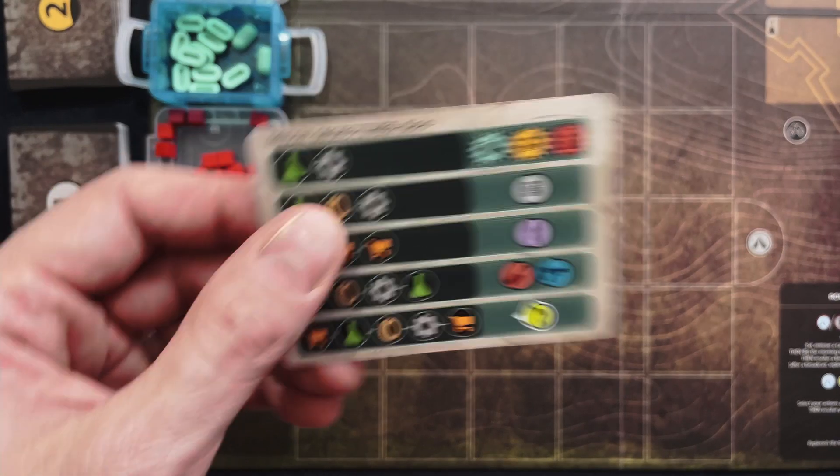Next we're going to pick a recon objective card. There are two available in the box for solo — pick whichever one you want and put it here. This can reward us with different items or resources as we're trekking around the board and chaining together these scavenge sites.